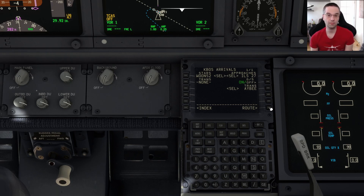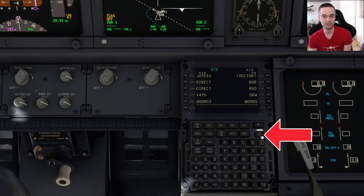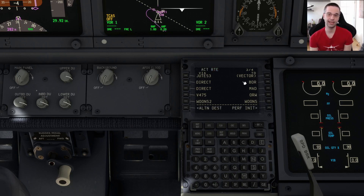Let's go back to the route page. If I press the activate button now and then execute that, it's going to set my flight plan as my active flight plan. We can see that at the top it now says active route.